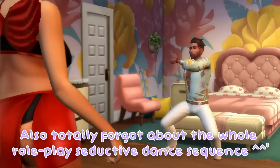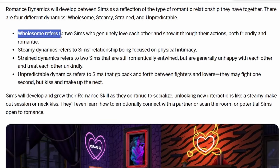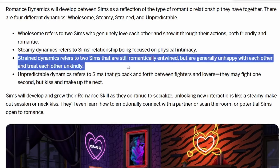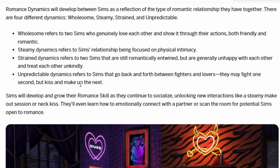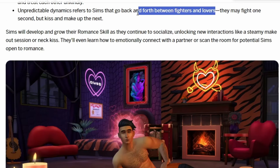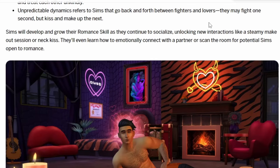Then we have the different relationship dynamics: wholesome, steamy, strained, and unpredictable. Wholesome is where sims get along great, have good chemistry, and genuinely love each other. Steamy is more physical. Strained is complicated — romantically entwined but unhappy and unkind toward each other. Unpredictable is like an on-and-off relationship, more turbulent, going back and forth between fighters and lovers.